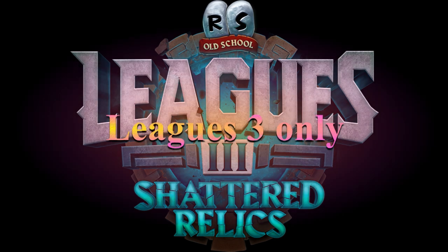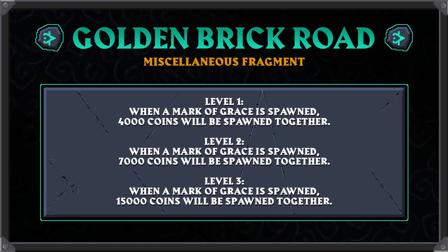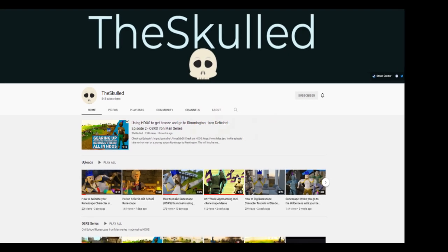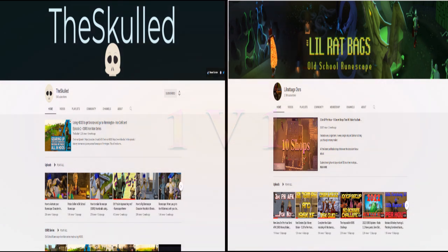They have finally decided to give us some more information on Leagues 3 — they've told us a few of the fragments and come up with a very clever idea. They want to keep endless rune in Leagues but by doing so it renders agility pretty useless apart from getting league points, so they have added a perk called Golden Brick Road. At level 1, when you get a mark of grace spawn you also get 4,000 GP on the ground with it; at level 2 it's 7,000 GP; and at level 3 you get 15,000 GP every mark of grace. At level 60 on the Canifis course you can get around 20 marks of grace per hour, and with the level 3 perk that's 300,000 GP per hour just training one skill. I'm going to go head to head with the master of animations Skuld — we'll have 4 hours each episode to level up, gear up and unlock powerful fragments in Leagues 3, then battle it out with the loser high alching their best item or fragment.